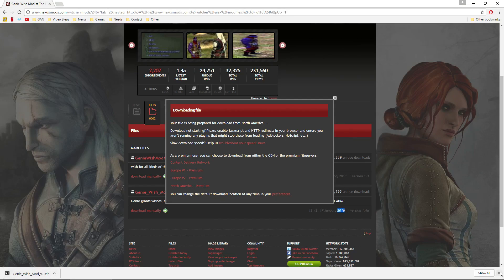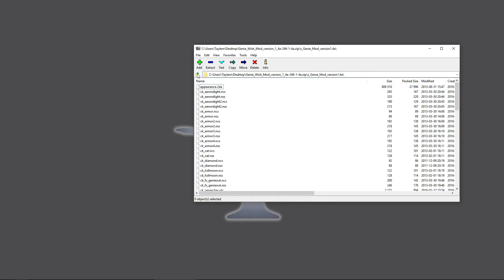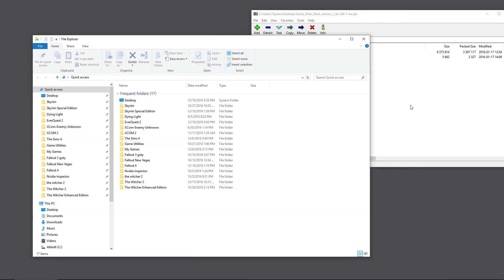Once it's downloaded, close the page and open your zip file. As you can see from the contents, there doesn't seem to be a whole lot of clue about where you need to put it. It is always good to read the install directions that come with any mod, just to make sure you follow the author's directions properly. But I already know what to do, so I'm going to stick it exactly where it needs to go.